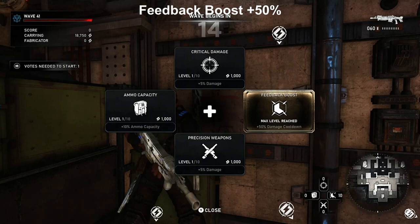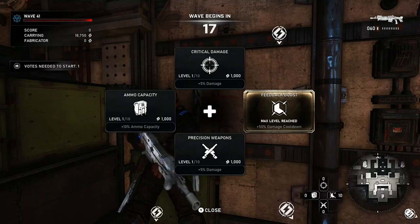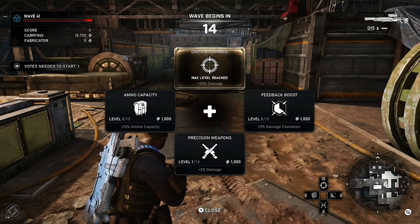Moving on to Horde perks. The first perk I like to level up, once the engineer says it's okay to spend, is Feedback Boost - it goes up to 50% at level 10. It increases the damage contribution toward recharging your ultimate, so once maxed you only need a couple of headshots to get your ultimate back. The Marksman has a relatively slow alt charge by default, so this definitely speeds it up.